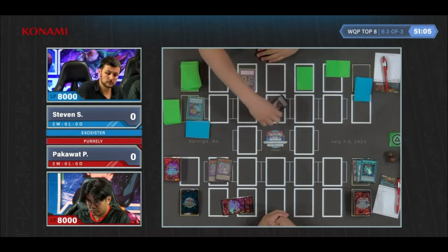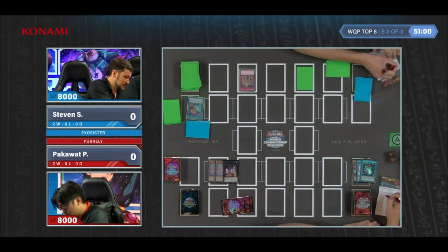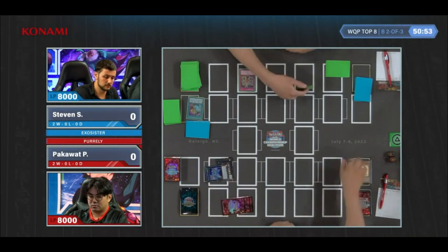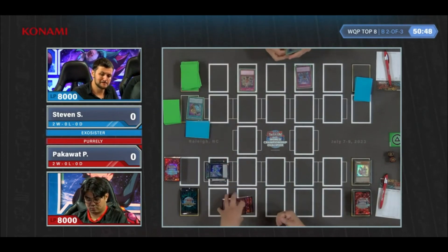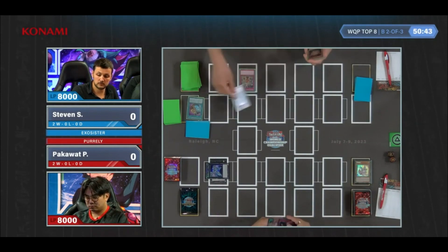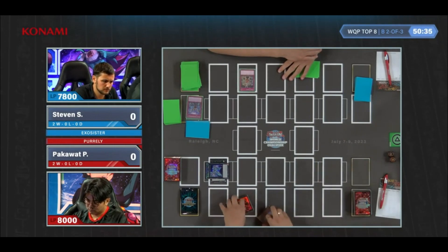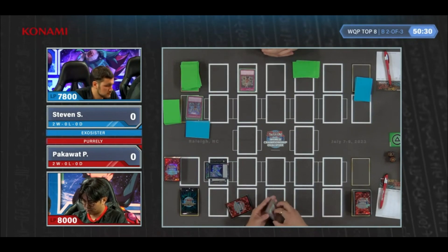This opens up a whole new line where, if he can land the attack, he lands the attack, and then that can turn into Zeus, which is also light. He's going for the effect right away — there's no negation... oh, there is a negation. There is an Infinite Impermanence turning off the effect of Divine Arsenal A.Z-Sky Thunder. So Zeus is left with one material here. That's unfortunate. Steven's got to be careful that he doesn't destroy anything.